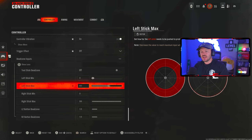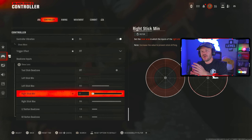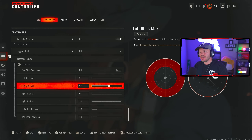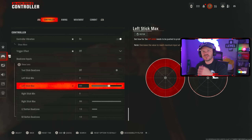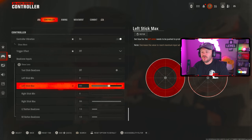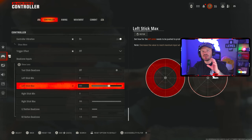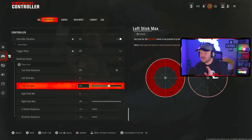Put your left and right stick dead zone down to as low as possible. You can start at 0.10, go down to 7, 5, 3, down to 0 or 1. It really makes a difference — your game will feel so much more responsive. My left stick max is at 60 to decrease the maximum input needed to trigger sprinting. That's as far as I have to push it for sprinting to kick in. The right stick max you can leave at 99 — no need to alter that.